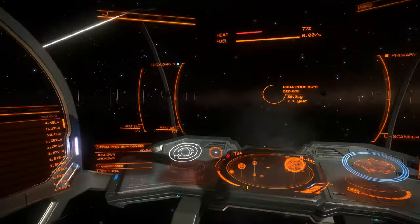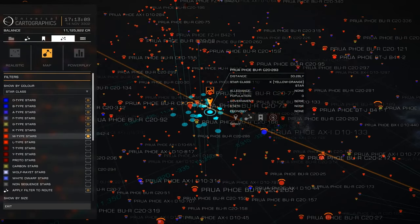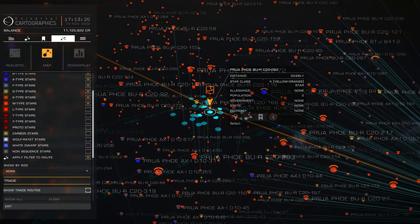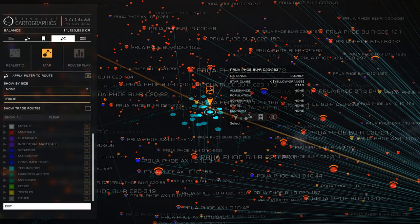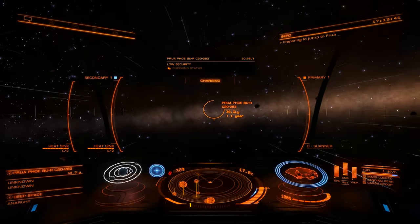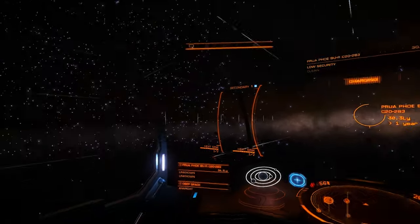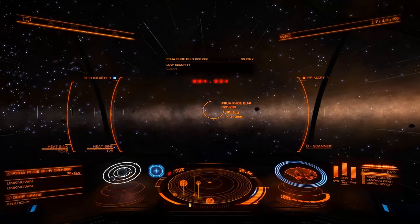I wanted to look in the filter and see if it has a neutron star filter or not. We've got all these options: non-sequence star, white dwarf, Wolf-Rayet, carbon, and then all the letter-type proto stars. There's also 'show trade route' — there's trade routes now, that's cool. I forgot about that. That might have been there for a while — I haven't done any real trading, so I don't know how all that works or if it's been in place for a while. I love the stars though; the way the stars are densing up is just awesome. The trade routing has probably been in there a while.